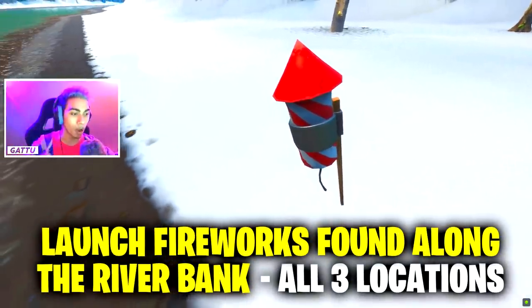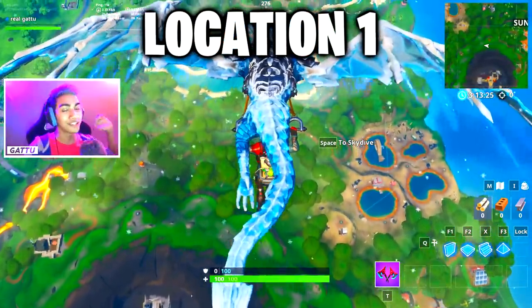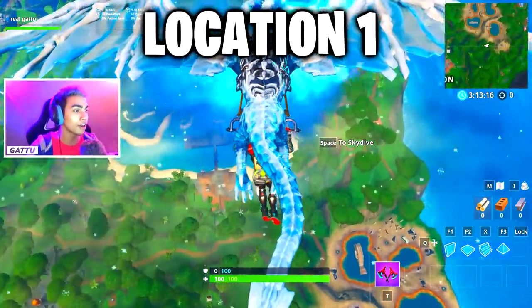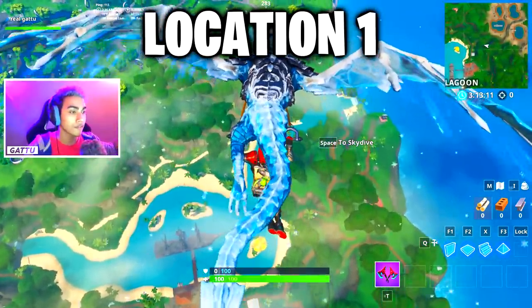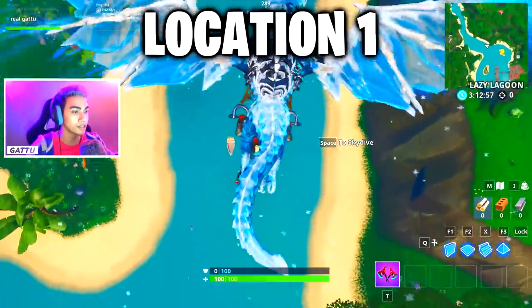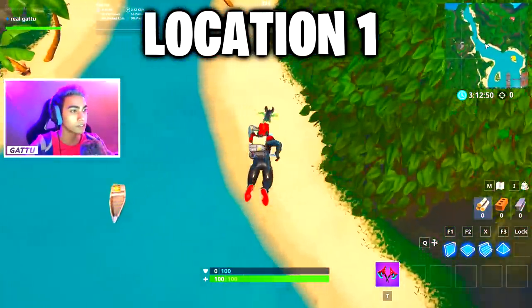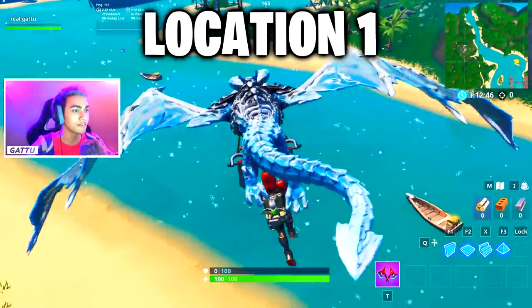Our first location is going to be at Lazy Lagoon. Follow the gameplay in the background — there will be a lot of players dropping here, so if someone gets there before you, you won't be able to use the firework. As you can see, there are three boats, and exactly next to the last boat by the pirate camp is where the fireworks are located.